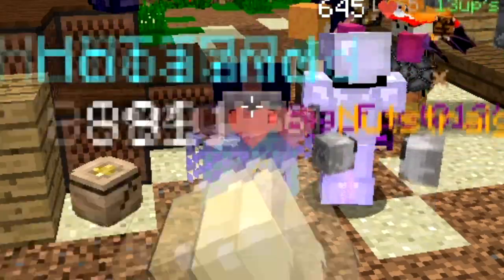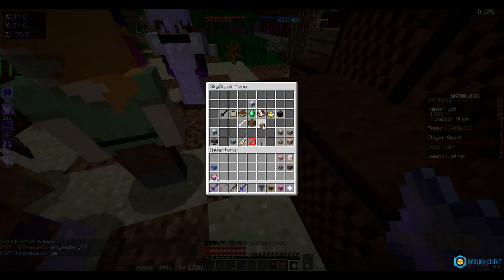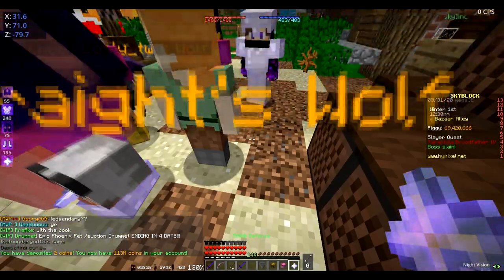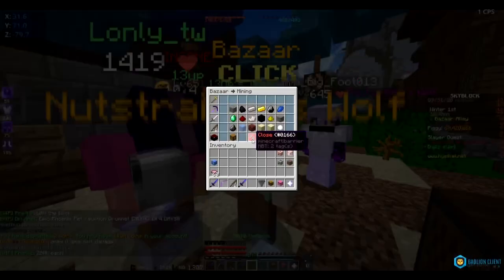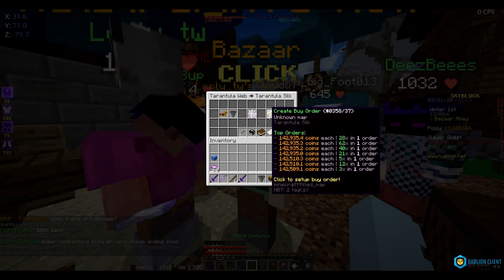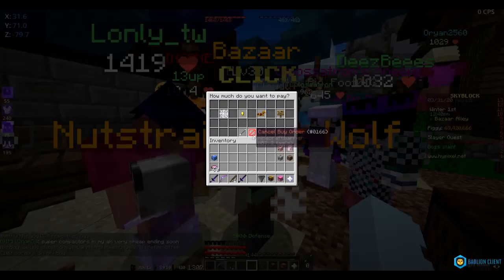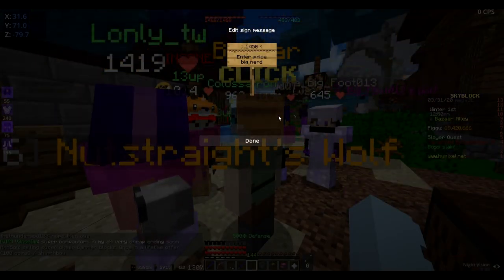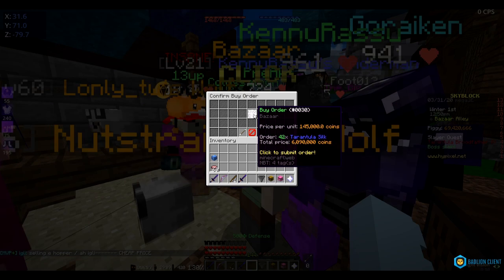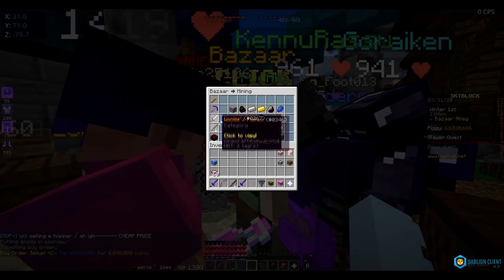We're gonna use our 69,420,666 coins to buy the materials. Going to the bazaar — torrential webs are listed at 147k and 145k, so we'll buy at 145k. We need 42 of these, buying at 145 thousand each. That comes out to about 6 mil for the torrential webs.